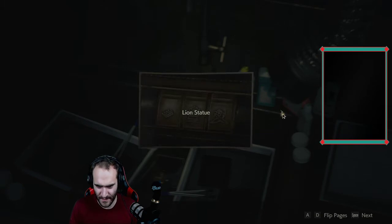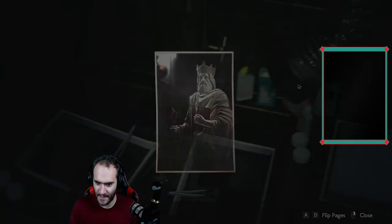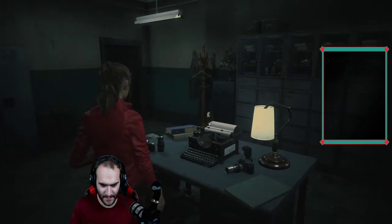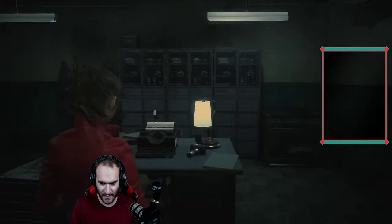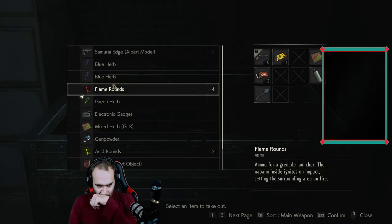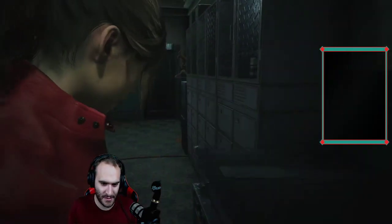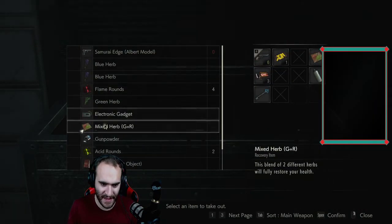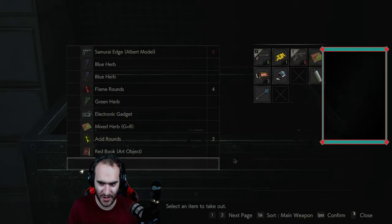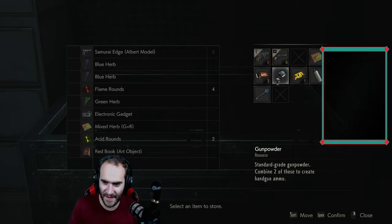Lion statue — that'd be the password. Yep, I remember that one. I don't remember where it's being stored right at the moment. I have the one gunpowder — do I grab that and make ammo? I think I grab that and make ammo, completely expecting it to be for this gun, which I should take. Yeah, I think this is the call.